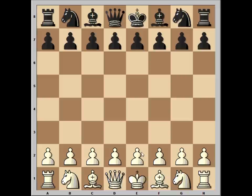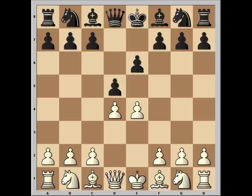E4, E6, D4, D5 — and like I said, French defense. Knight to c3, pawn takes pawn, Knight takes on e4, Bishop to d6. And this is a bad move.